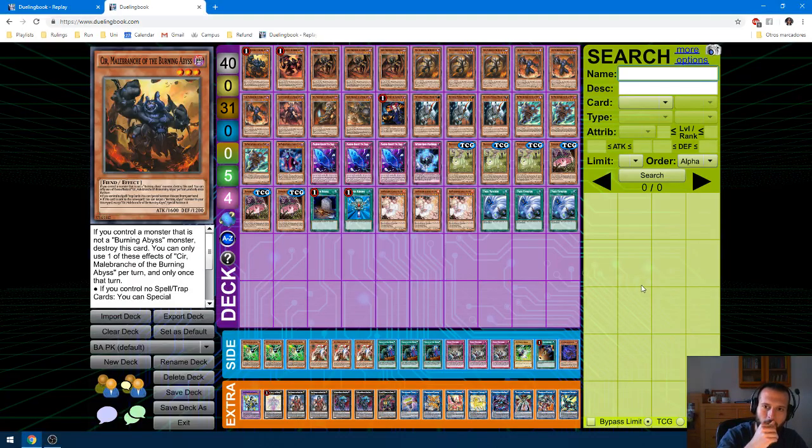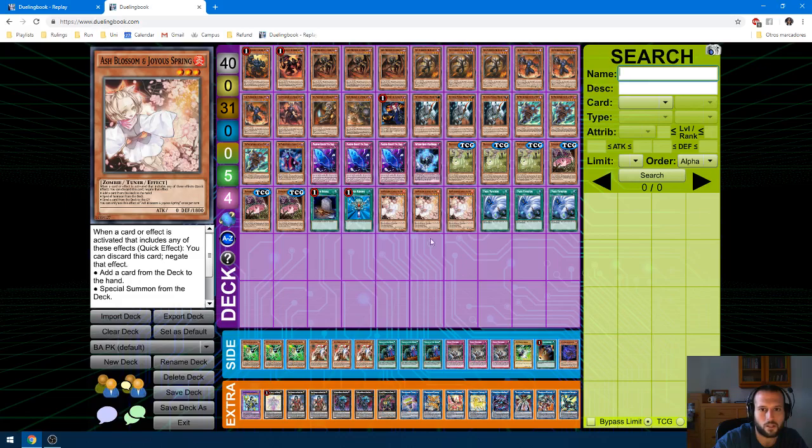Hey guys, I'm bringing you a replay from the new format. This time I'm playing this deck — it's not as good as the old Sekis variant with Snow. Sadly, the Sekis variant cannot grind at all; if it tries to OTK and gets stopped, you just auto-lose. So I decided to play this one, which is a little more versatile. If you're not able to OTK, you can get Berdiche, Beatrice, set free Fogblades, pass — something along those lines. It's definitely different, and definitely not as good as the old version, but we'll see.